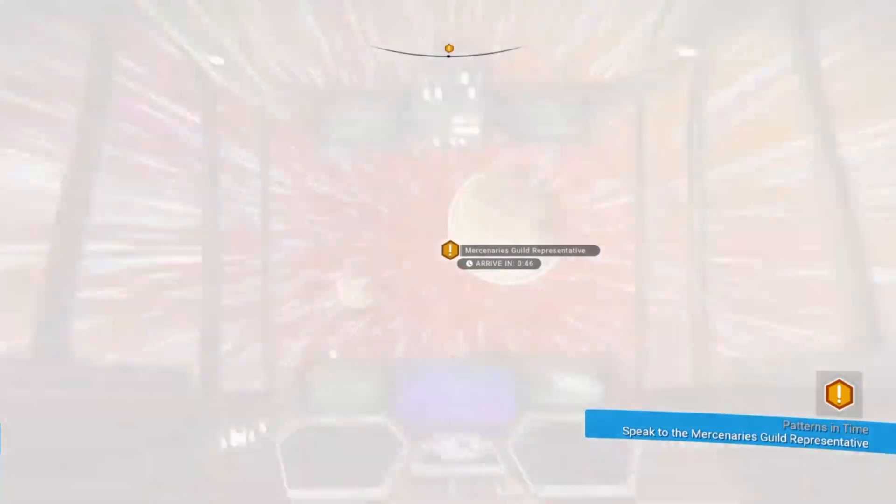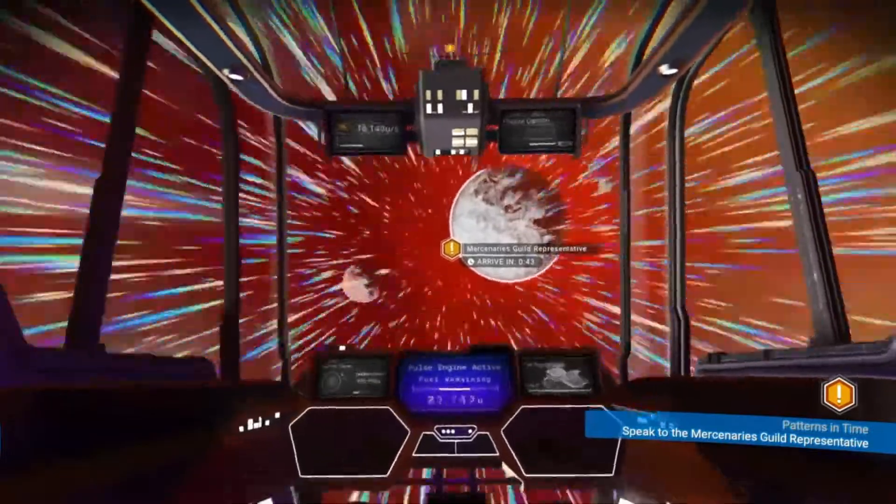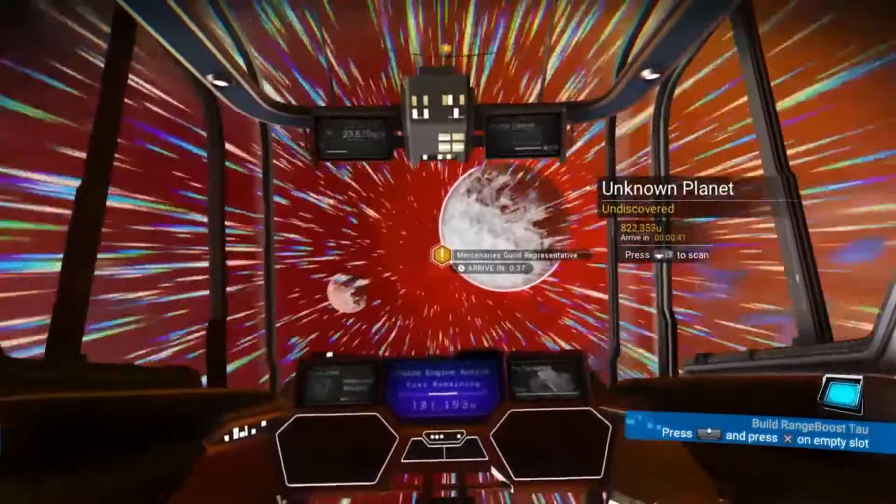So we're going to pop along to this space station, and in there we should find the Mercenary Guild representative, and we're going to go and have a chat to him.